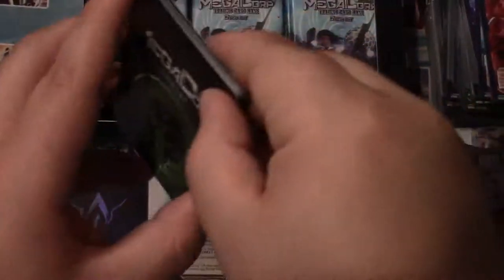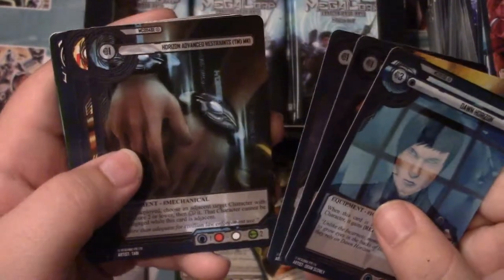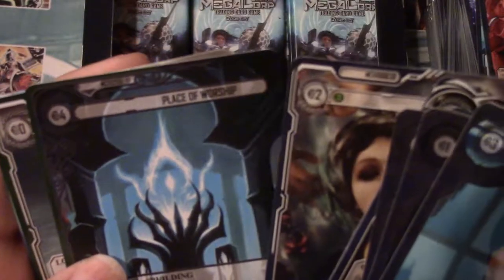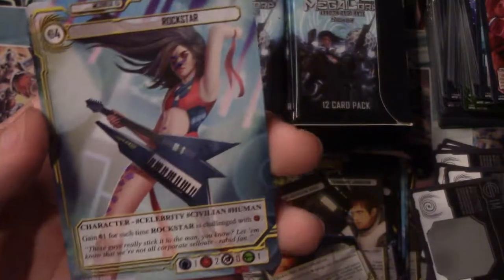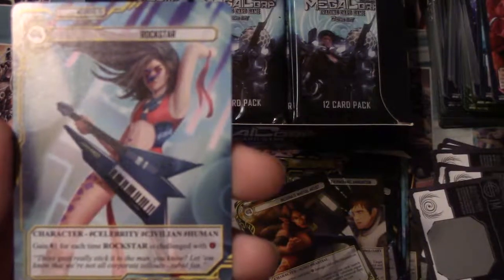I definitely know that yellow and purple borders are rares. We got Place of Worship, and - oh yeah - Rockstar! So that's my girl, I'm making a Rockstar deck. She's a celebrity civilian human character. Her ability reads: gain one cash flow for each time Rockstar is challenged with hearts.